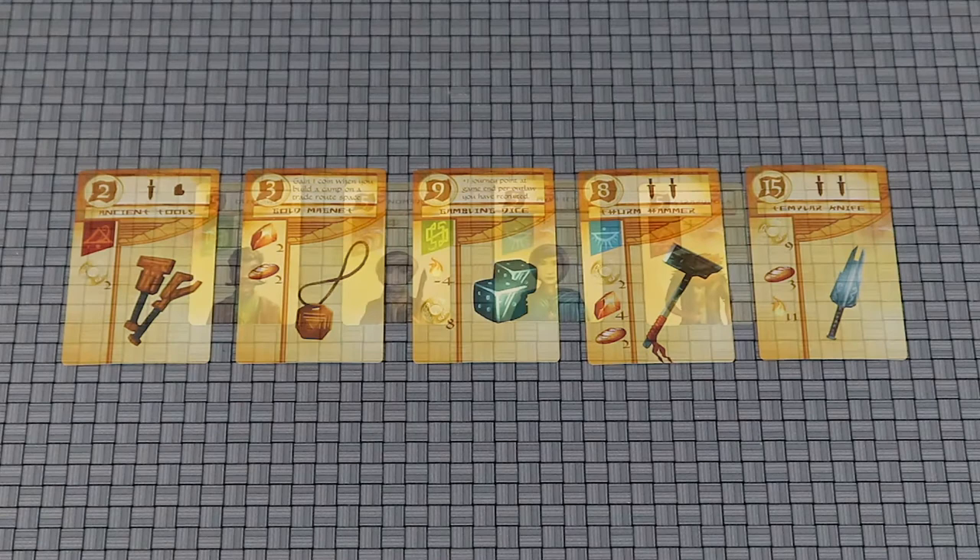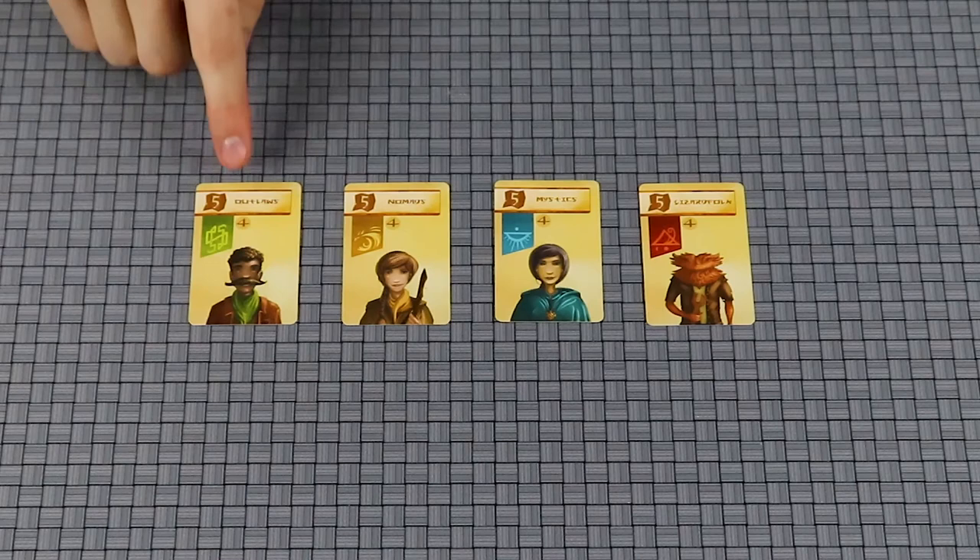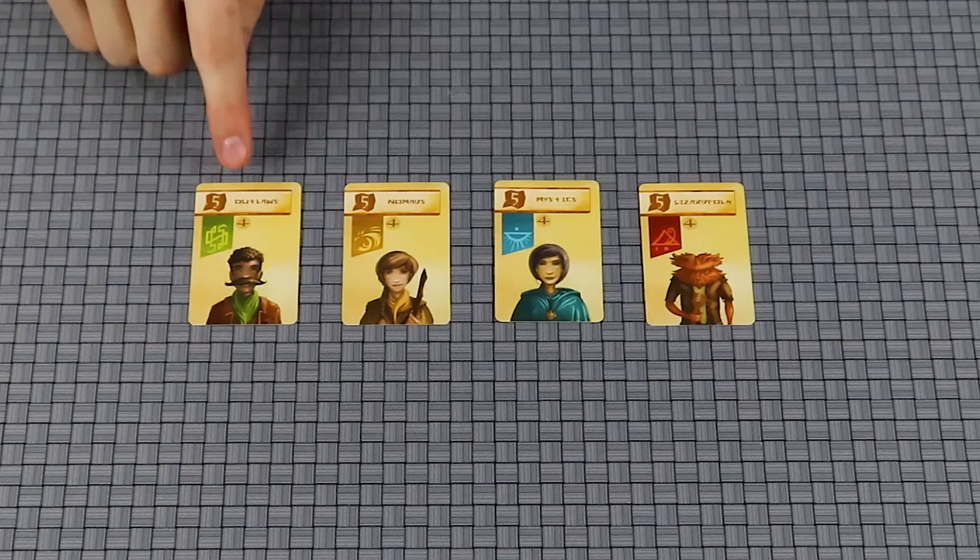There is a chief card for each of the four factions. As soon as one player has four faction banners of the same color, they claim the chief for that faction. This will be worth five journey points at the end of the game. Once claimed, you can never lose the chief card even if you lose your faction tokens.